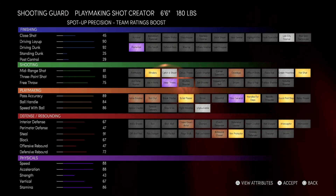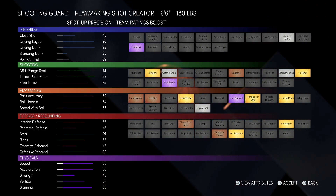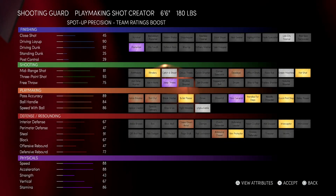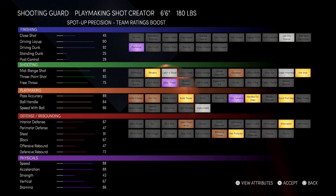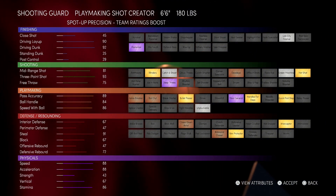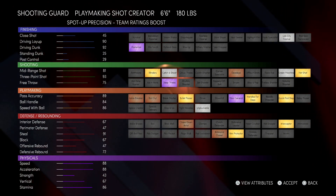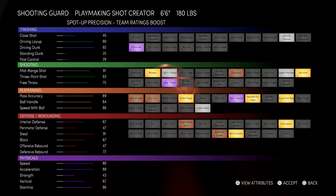With the next build — playmaking shot creator — to me, this is probably the best shooting guard build. This and the scoring machine are the two best, definitely. This one has posterized, and what's actually key is Hall of Fame Floor General. No other builds in the game have it besides this one and the Power Forward build. This build is decent up top too — it has some perimeter D compared to the other build: 47 versus the other one's 25. And it's got gold rim protector, so you're punching stuff in the paint.